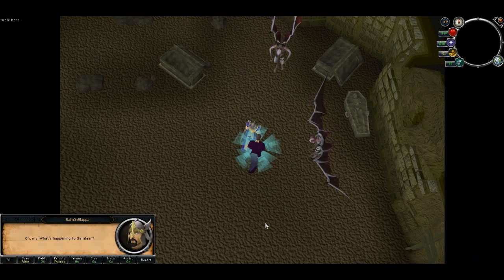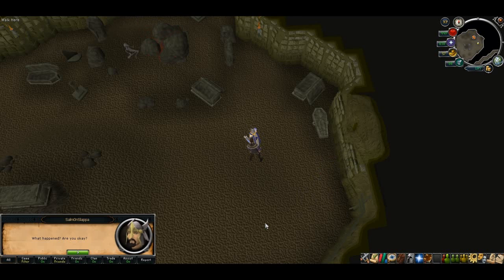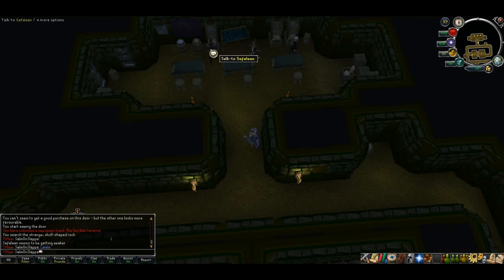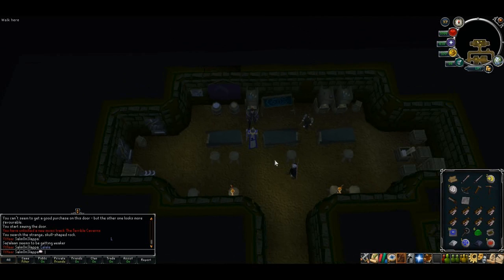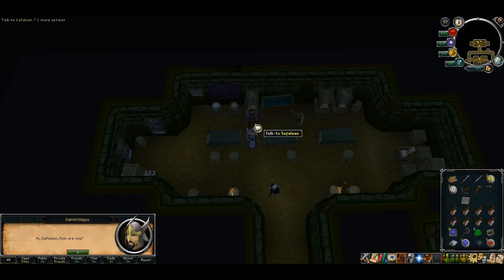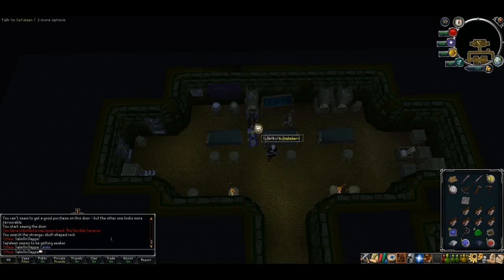Eventually you'll see a cutscene and start spazzing out. He'll automatically take you back to the hideout. Once you're back in the hideout, talk to Saflan again. You'll need four inventory spaces, so once you've got those, talk to Saflan again.